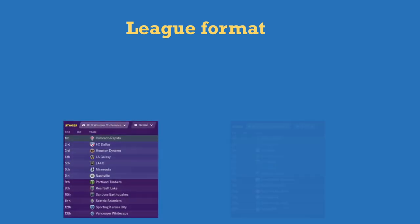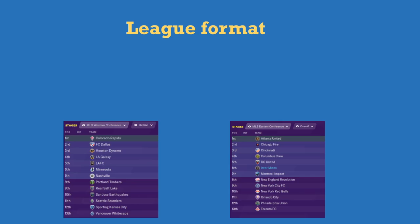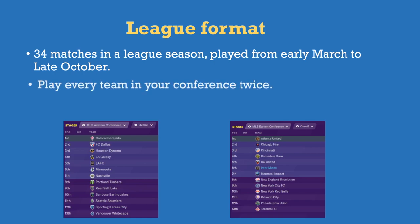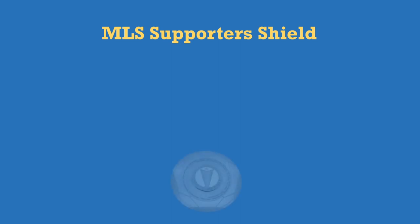You've got your two conferences — West and East. Inter Miami are in the East conference because geographically we're on the east side of the United States. There are 34 matches in a league season. You play every team in your conference twice, but only 10 teams from the opposite conference, so there'll be three teams we won't be playing.